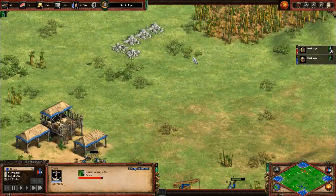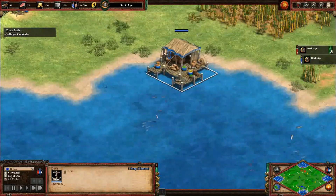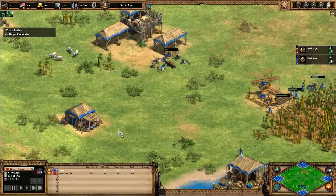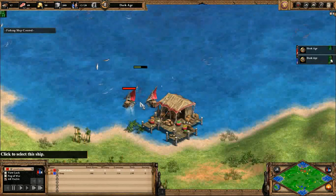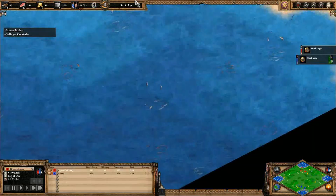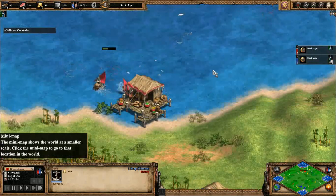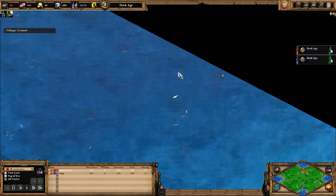Blue is going for a dock, just wanting to get up in the economy sooner. I'm curious when blue will remember to build fishing boats - from my personal experience, I plan on doing something and then forget about it. I would think this map would be solid for Japan, or any civ that benefits from fishing boats or has either cheaper fishing boats or faster gathering rates.